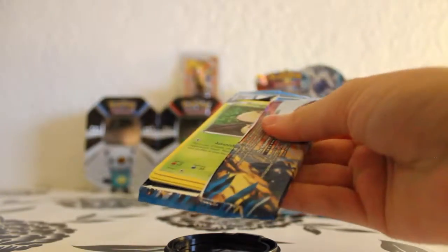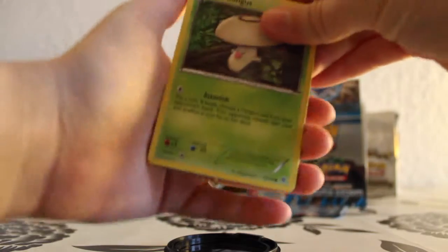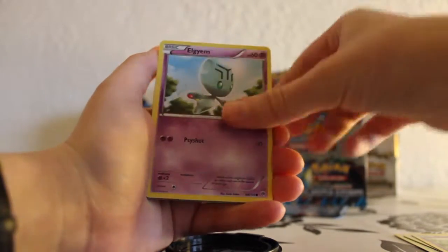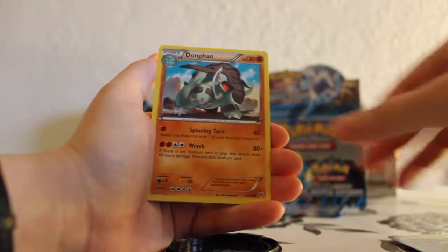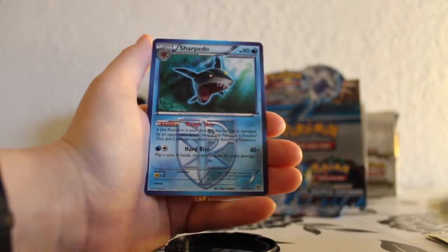Articuno pack. Foongus, Foongus, Whismur, Cofagrigus, Elgyem, Sewaddle, Amoonguss, a Donphan, Magneton. The Viridian City Gym as a reverse, and the rare is a Sharpedo.